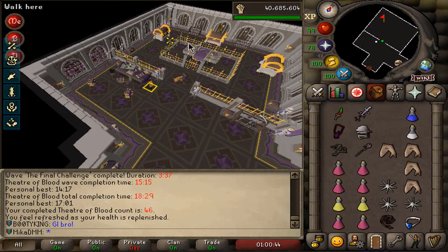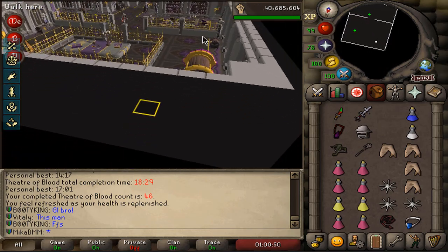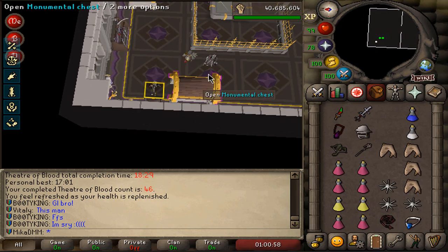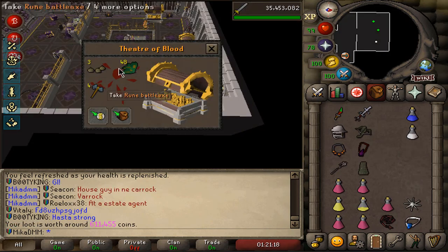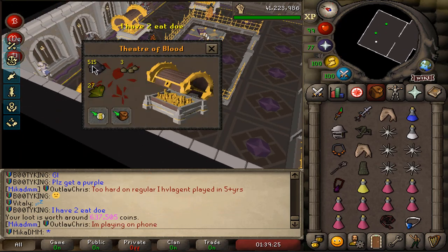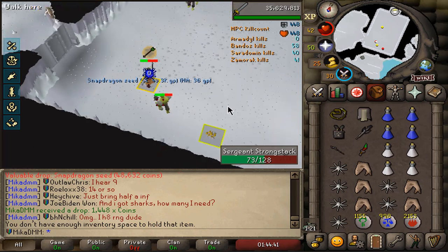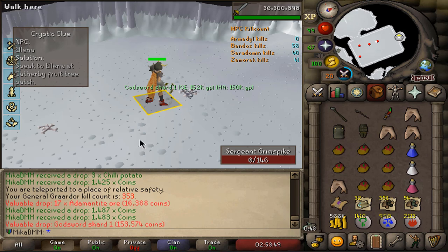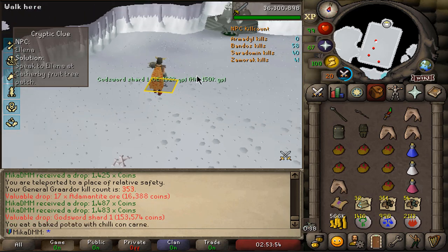We have a purple — just not in my name. Booty King is the MVP. Here goes another purple for Booty King himself — Justicar Legguards, that's sick. We get magic seeds; we can't complain with magic seeds. Chest number 48 — magic seeds again, nice. We're starting on kill count 309, hopefully getting that Bandos hilt because we really, really need it.